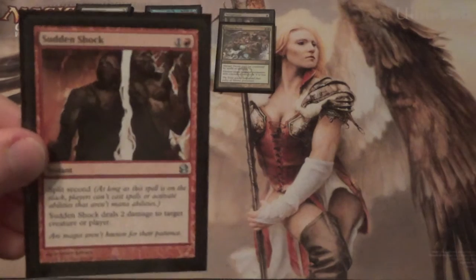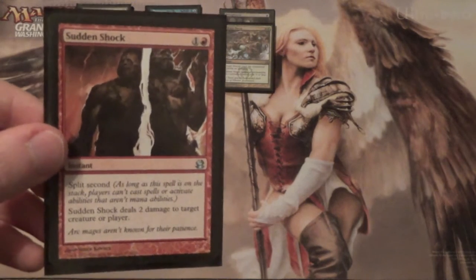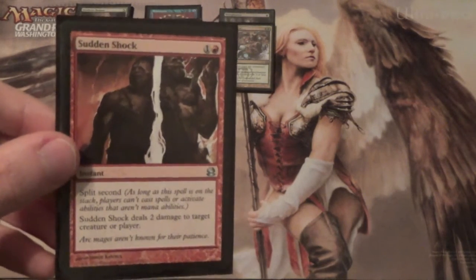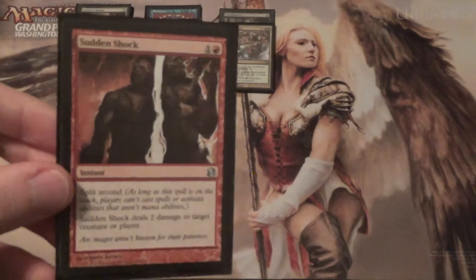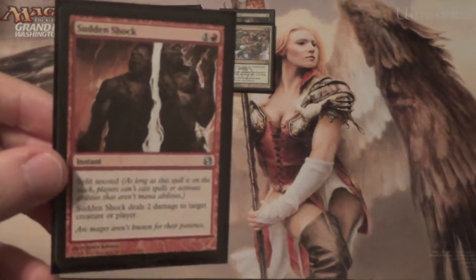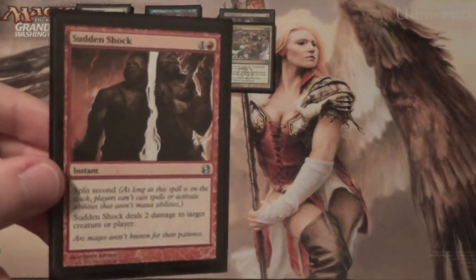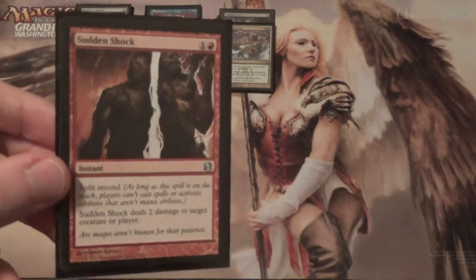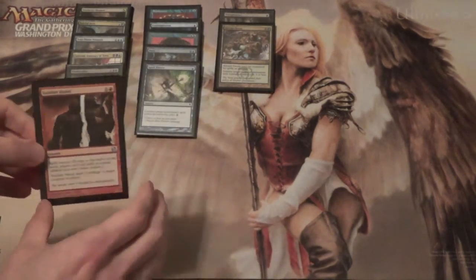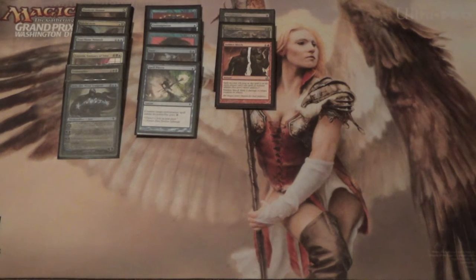Next we have Sudden Shock. This card is sometimes — and I'm not kidding — better than Lightning Bolt in Legacy. What comes to mind first is Death and Taxes: this will hit Mother of Runes before she can protect their other creatures. This also hits Glistener Elf and creatures in Delver. Tarmogoyf is often too big and Nimble Mongoose has Shroud, but cards like Delver of Secrets and Stoneforge Mystic are fair game. This is a card you would pay an extra mana for Shock just to have it be uncounterable — that's how powerful that effect is in Legacy.